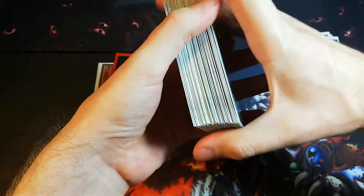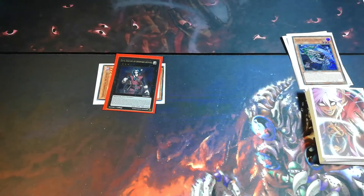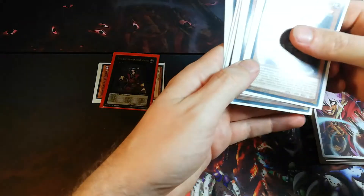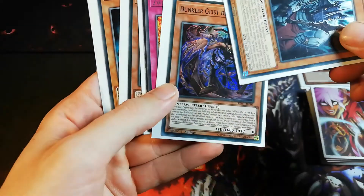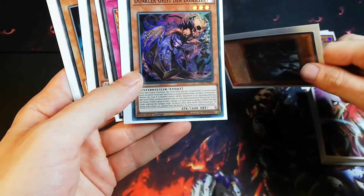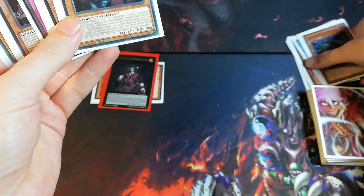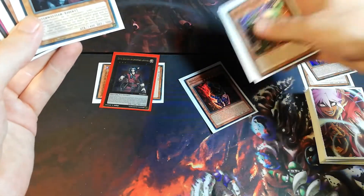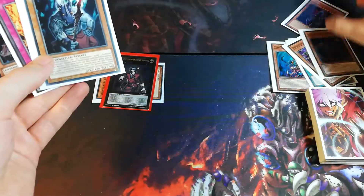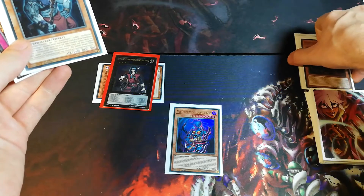Let's say our opponent activates any kind of effect — doesn't matter — or chains it to Dante. Then we can activate the Dark Spirit of Malice, because it says: if your opponent activates any effect, it's a quick effect. We can discard this card from our hand or send it from the field to the grave, and special summon one level 8 Fiend-type monster from our graveyard. We cannot special summon Dark Necrophia because we have to summon that one correctly first. But we can summon Curse Necrophia. So our opponent activates the effect, we discard Dark Spirit of Malice, and we special summon our Curse Necrophia — so quickly we can get out our Necrophia.